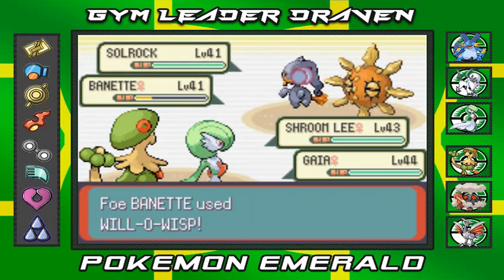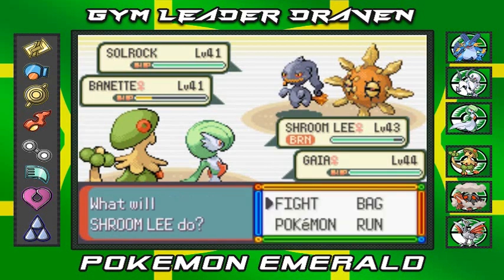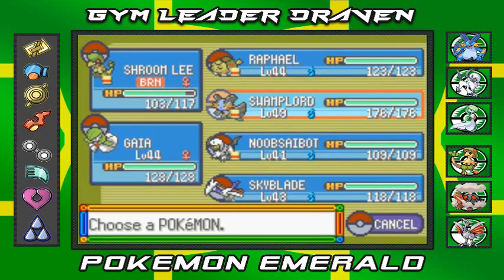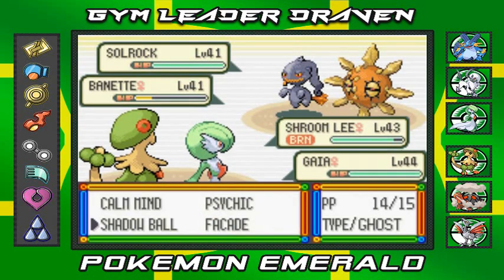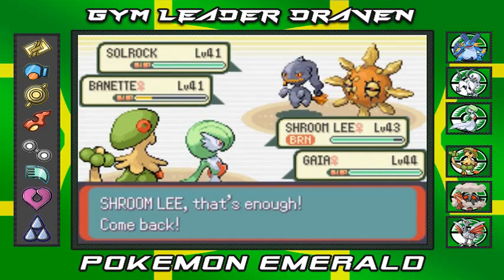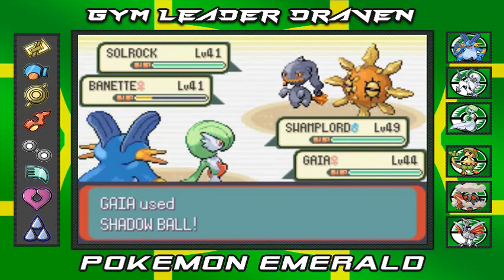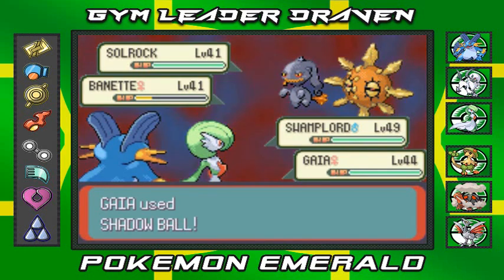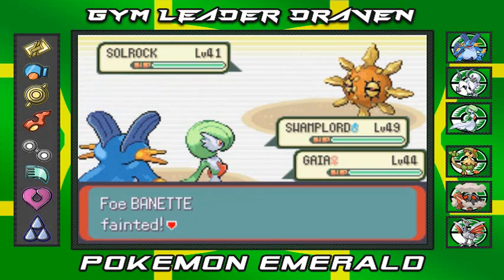Joshua wants to come out with a Solrock, so that could be a problem. Here comes that Will-O-Wisp attack - they're gonna try and gang up on Shroomish. Looks like I'm gonna have to switch my Pokemon. Let's go with Swampert. I taught Swampert Earthquake for no apparent reason - I don't even know what I was doing. I thought the battle was going to be more intense. I should have used Gaia.